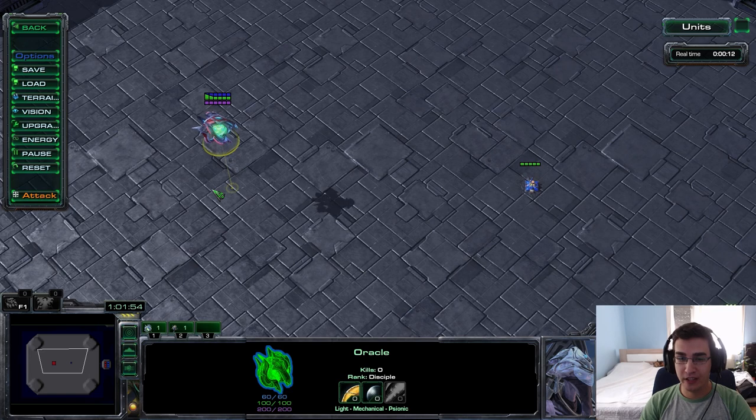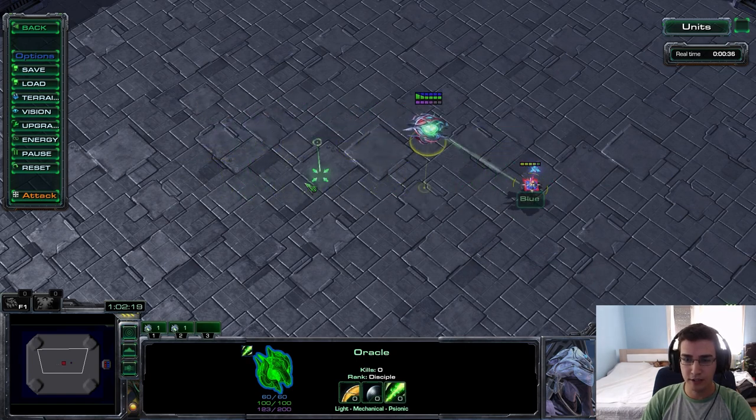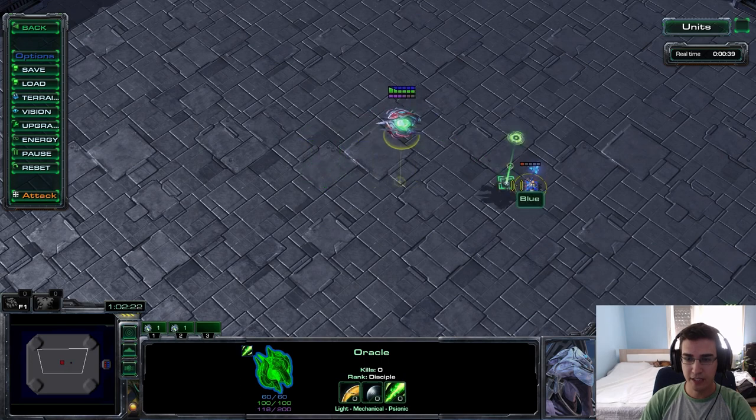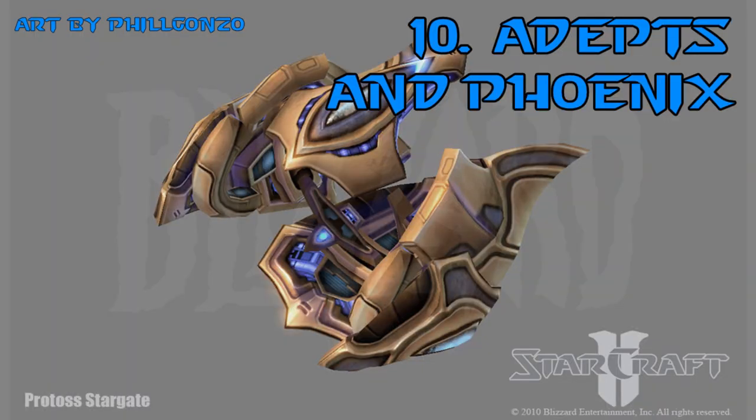Number nine: one way to kill a widow mine when you open Stargate against Terran is to use your oracle directly. You don't need Phoenix to kill a widow mine if it has no support — just a little micro and vision via Revelation. The widow mine tries to lock on, but if you time your movement correctly — moving out of lock-on range then going back in — you can simply kill the widow mine and then clean up everything else in the mineral line.